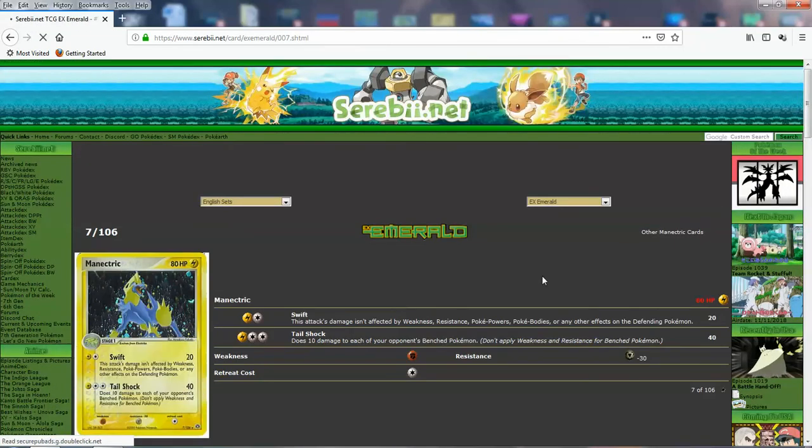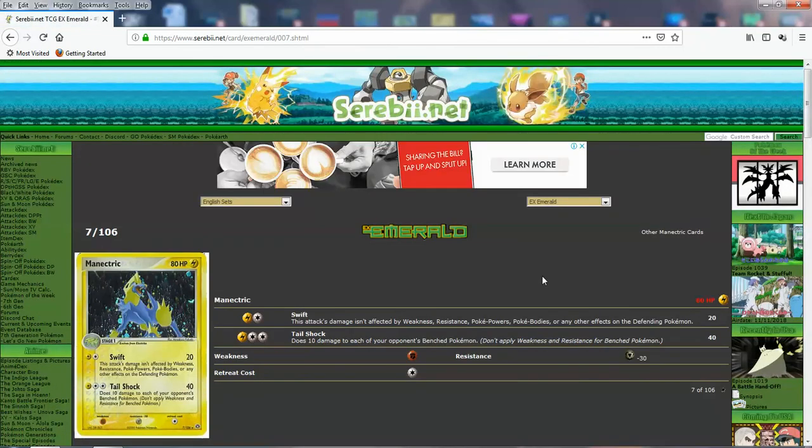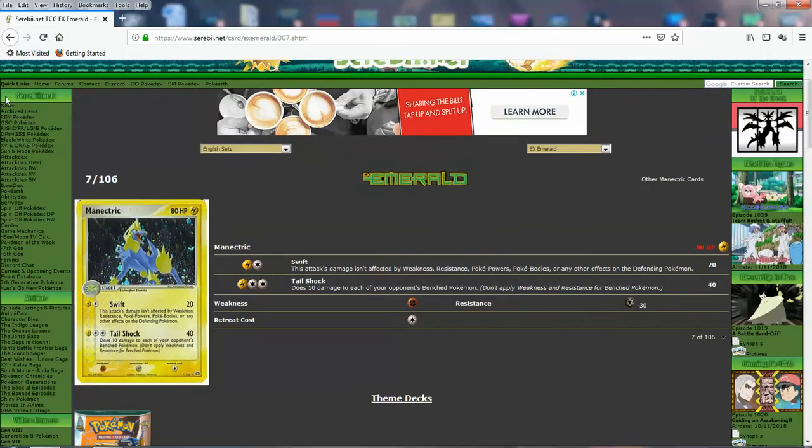Next up we got Holo Manectric. You do Swift — 20 for 2, not affected by weakness or other effects. And then Tail Shock: does 10 damage to each of your opponent's bench Pokemon and you do 40 for 3. So a decent attack — you're going to do like 90 if they have a full bench for 3. Usually when these Pokemon do spread and base damage, they give you generous output. If you get the maximum total you're going to do a lot of damage because it's in the form of spread — they're more generous letting them do more damage.